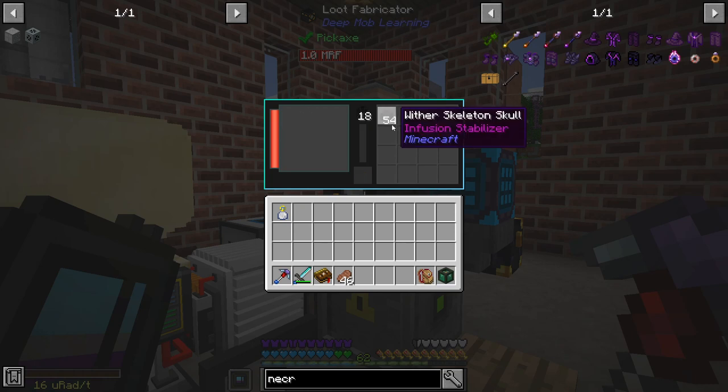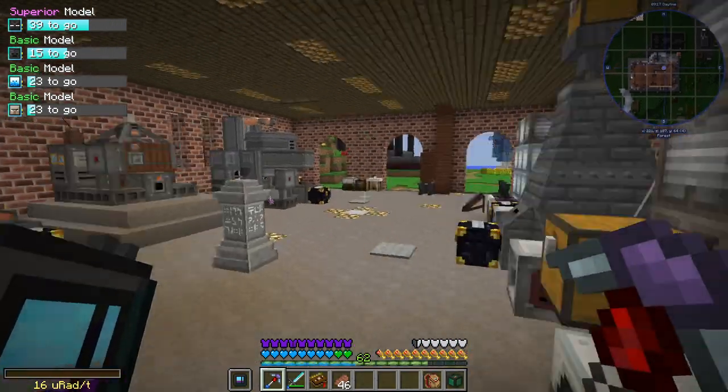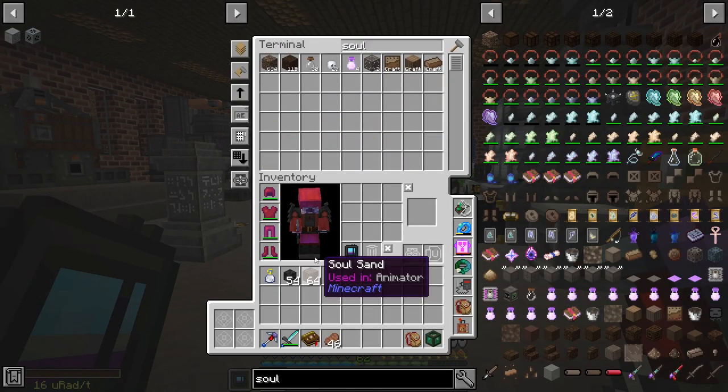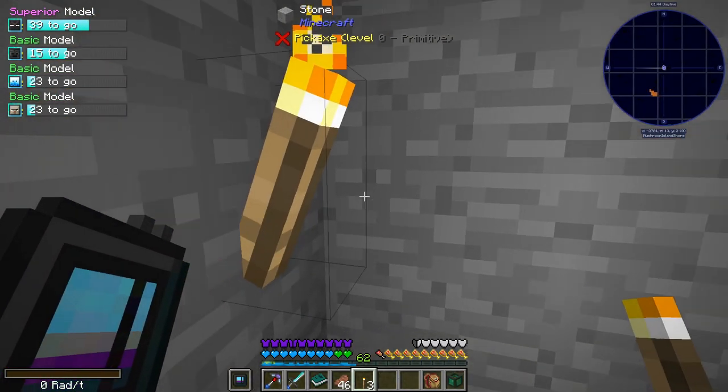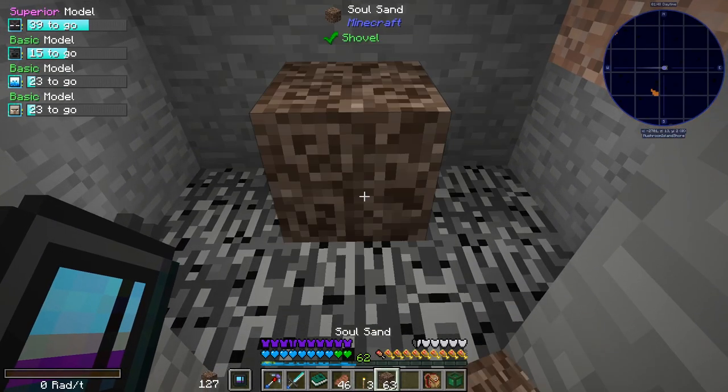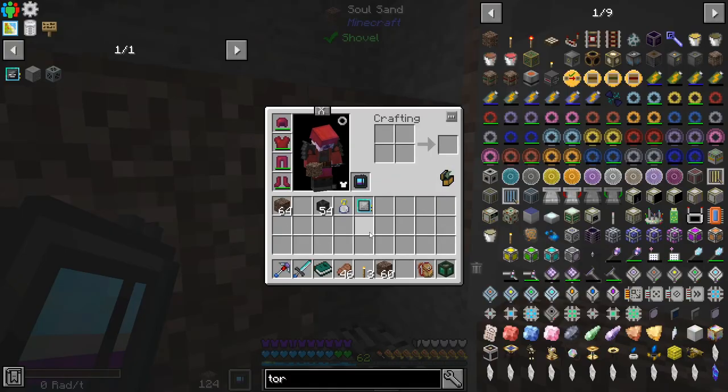Now we just need to figure out why we want to fight the Wither — Soul Sand. So I put torches here, but they're probably going to get destroyed almost immediately. But let's at least get a Wither blank data model for a start.